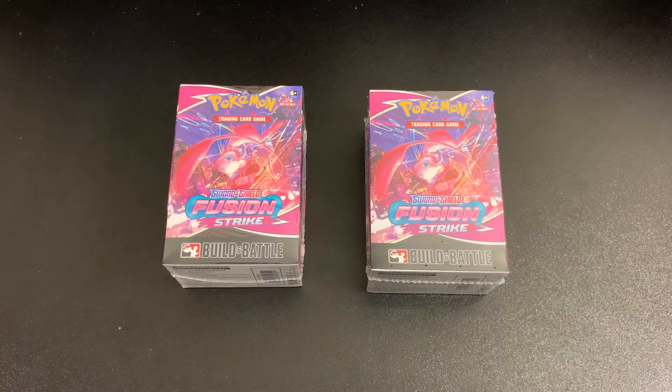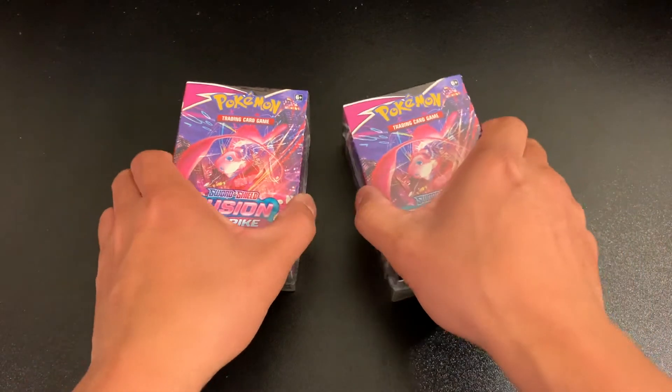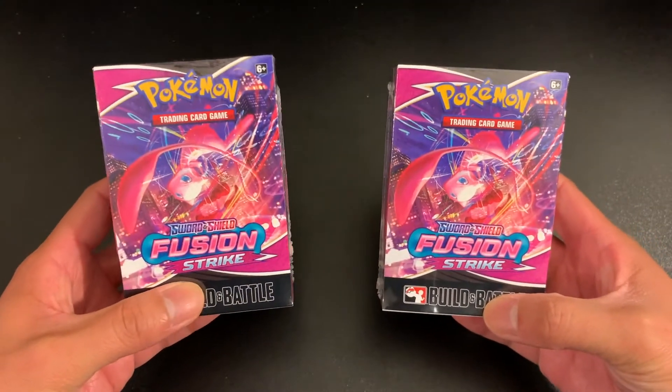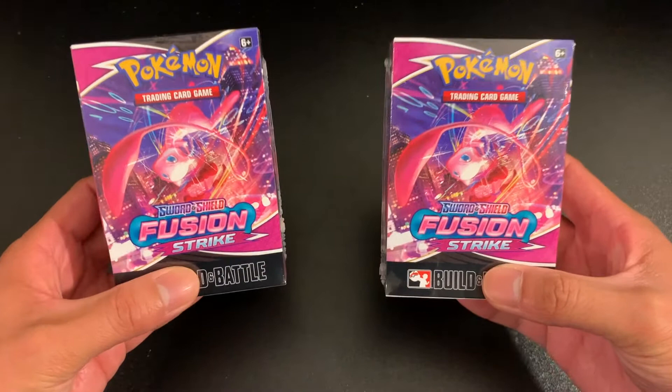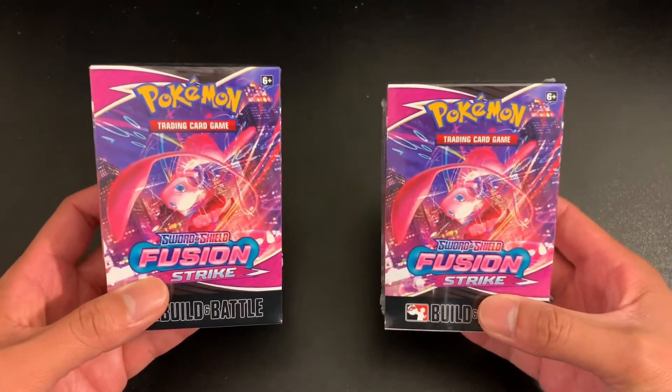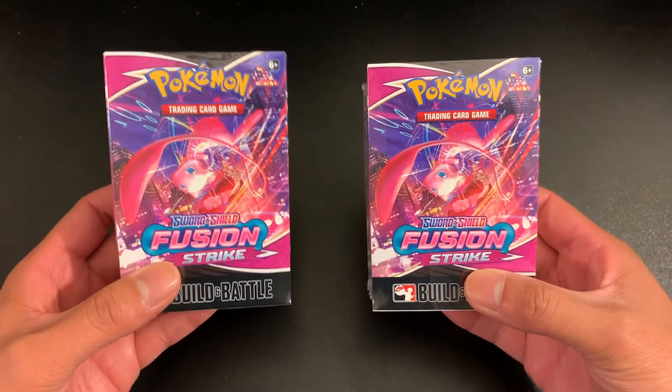How's it going everybody? Welcome back to another video. I'm really happy to say that we're starting to see Pokemon products back on shelves at local game stores. This weekend is the pre-release weekend of the newest set to be released next week, which is the Sword and Shield Fusion Strike, which highlights psychic Pokemon including yours truly, Mew.